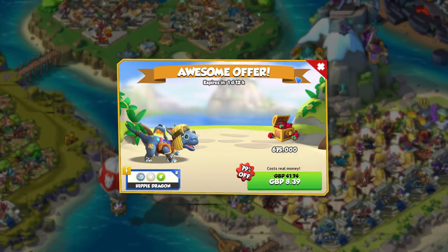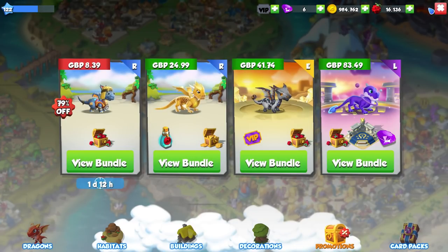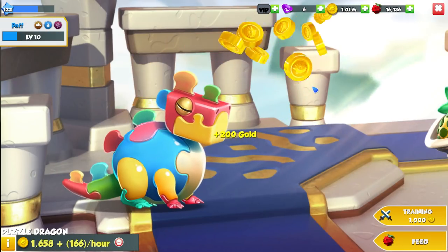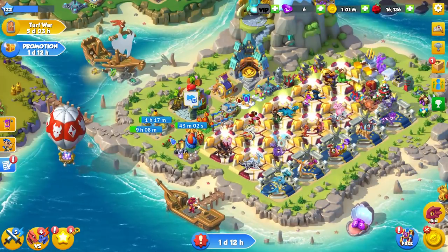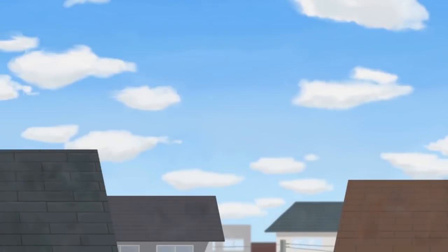We have the Hippie Dragon bundle out at the moment — 8 pounds, you get him and some food. The Hippie Dragon is kind of a good early game dragon: wind, plant, and light. There are some pretty useful elements to have at an early stage in the game, but 8 pounds is a bit too steep for a dragon that many think is really ugly. I can appreciate the derpiness of the Hippie Dragon, but I guess it's all in the eyes of the beholder. Thank you for joining me in hatching these two new dragons. I hope you get both of them, or the Puzzle Dragon at the least. Good luck with breeding the Furnace as well — I need some luck on my Windows account. Until next time, take care. Bye!